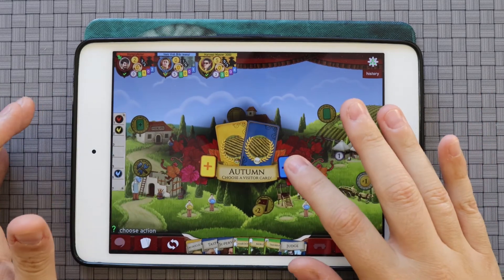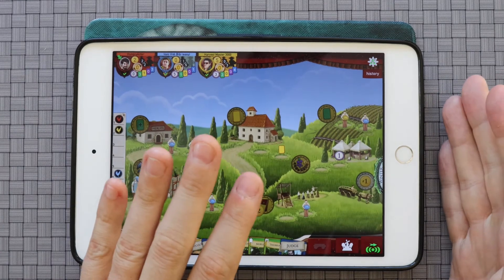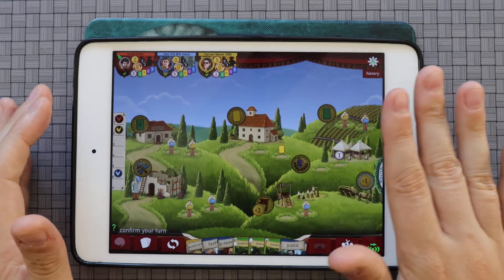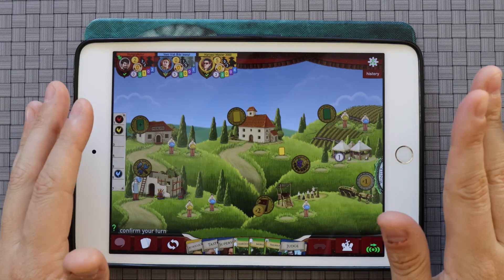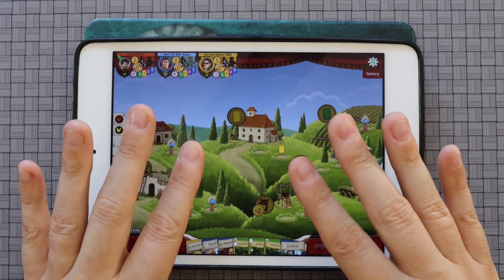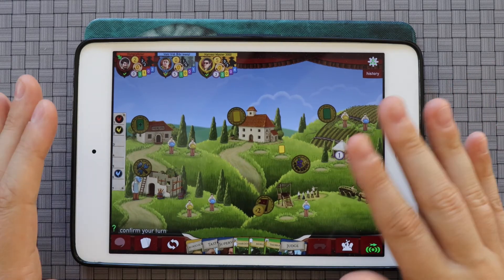With all of that said, other than the AI computing time, this app does do a good job of giving you the feel of playing a worker placement game. I have no complaint with the way it does scoring, and no complaint with the way the AI actually makes its choices — all of that I think is really well done. My only two real quibbles are what I've already mentioned: the AI takes, in my opinion, too long to take actions.